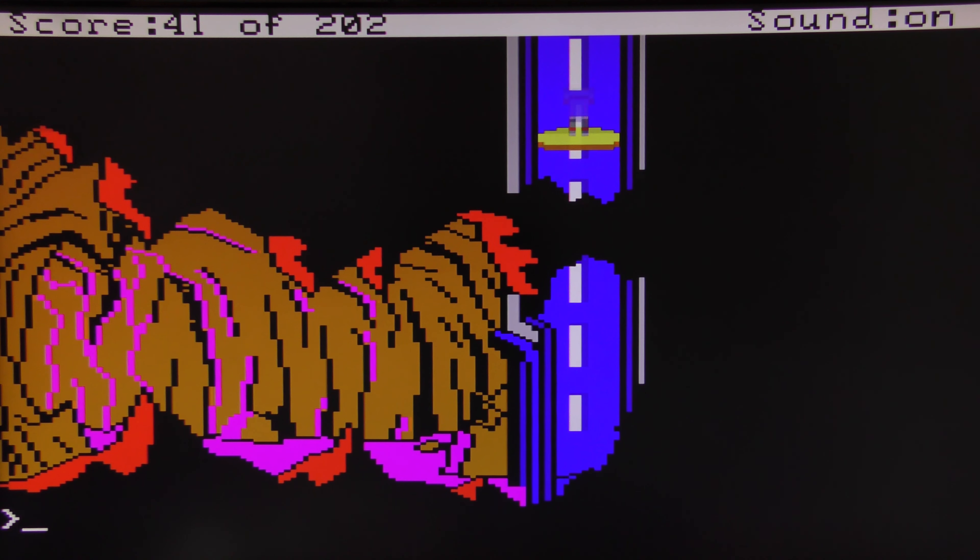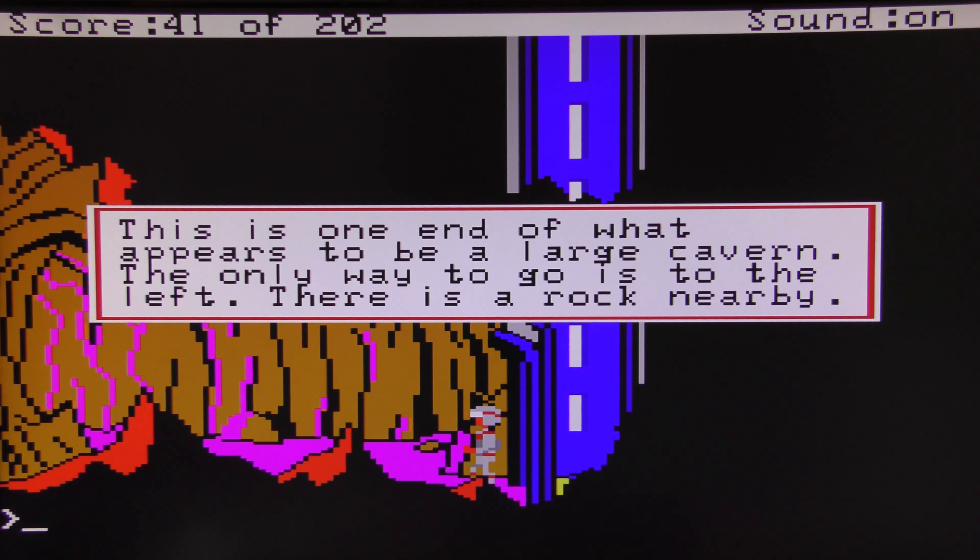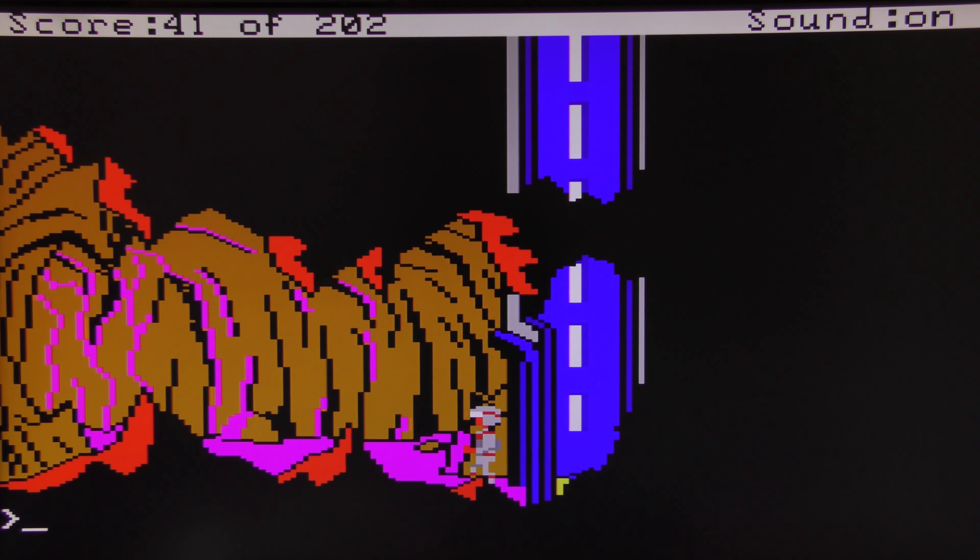Let's go down this elevator. At the bottom, do a quick look around — this is one end of what appears to be a large cavern, the only way to go is to the left. There is a rock nearby — I love it when they give you a clue like that. Take rock.